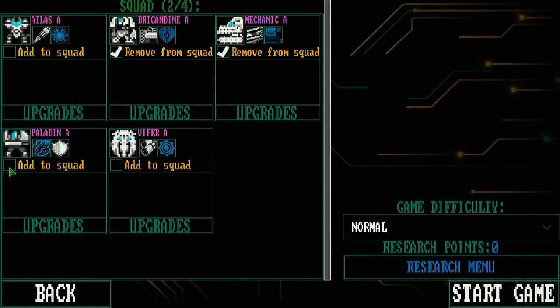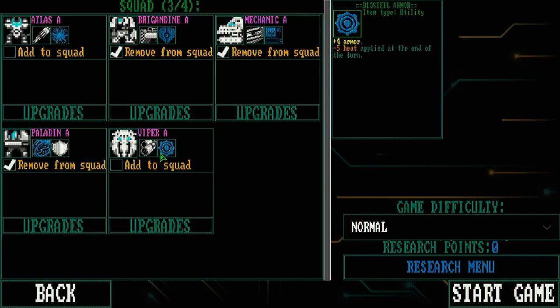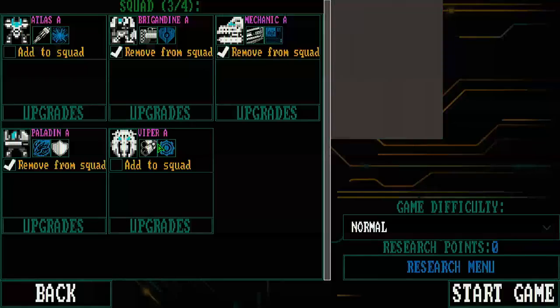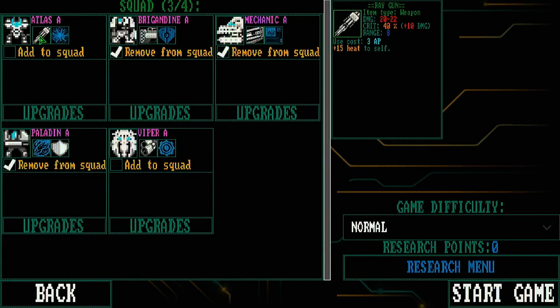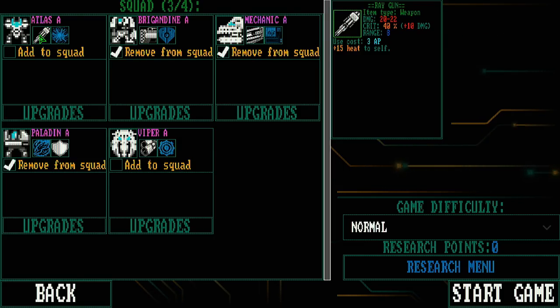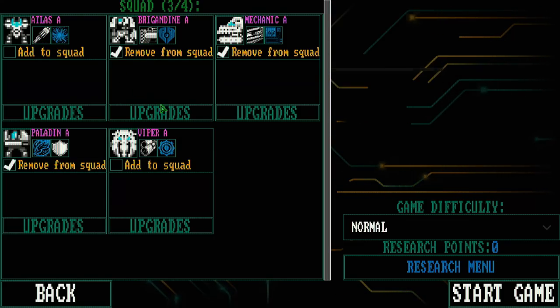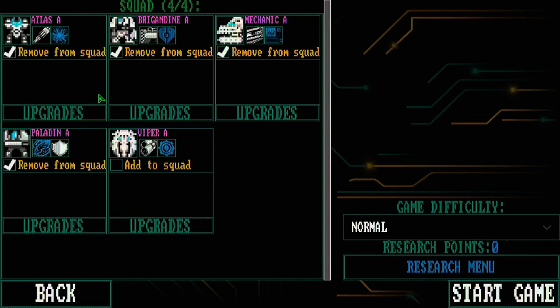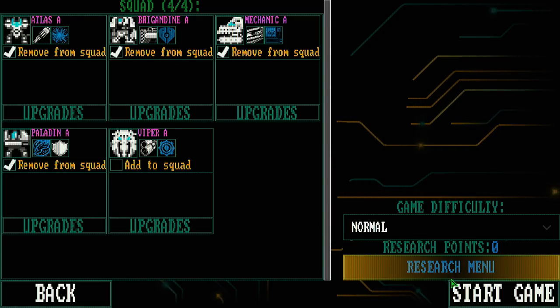The choice comes down to: do we want the Atlas or the Viper? The Viper has a Warlock-style gameplay that may add up to something good, but the Atlas is just a massive hitter — basically trucks everybody with one shot at 20 to 22 damage. I'm going to go with the Atlas. Maybe it's nostalgia for MechWarrior, but we've got to have that 100-ton massive hunk of steel rolling through scaring everybody. Let's start the game up.